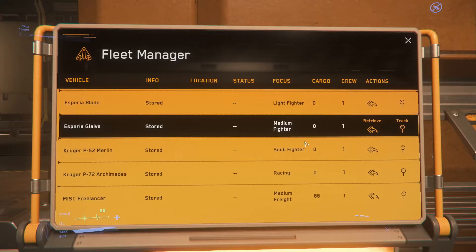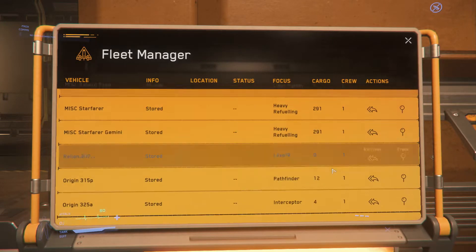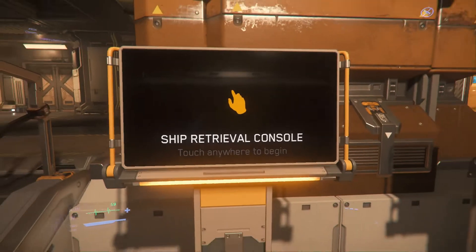Elsewhere, the modular team released 13 new rest stop interiors along with new low-orbit space stations around the major planets.